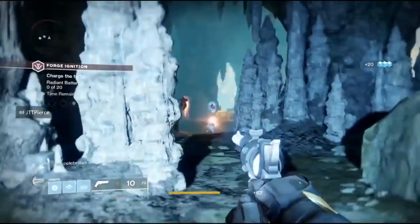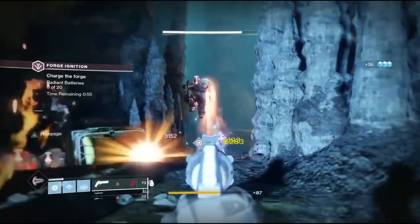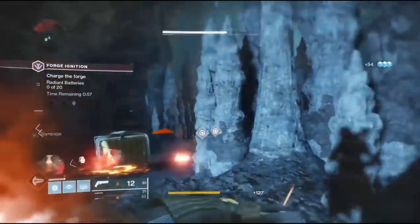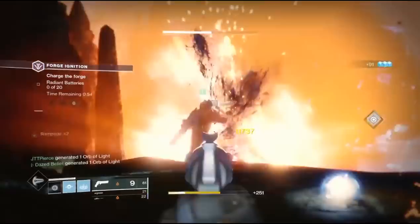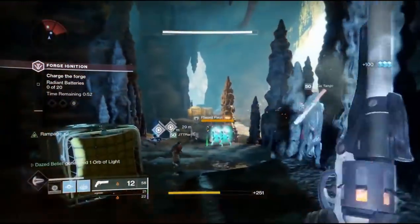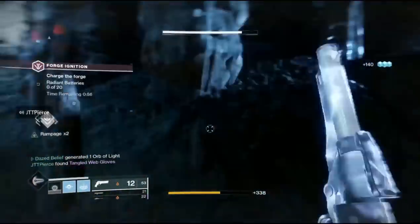For a little guide on the forge itself, you can break the forge area into three areas: on the back right there's a cave, on the left you've got the ledges, and on the back left there's another set of ledges.